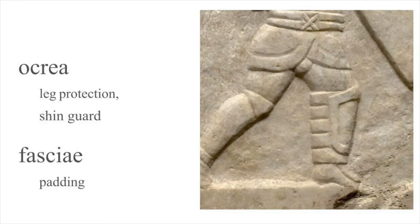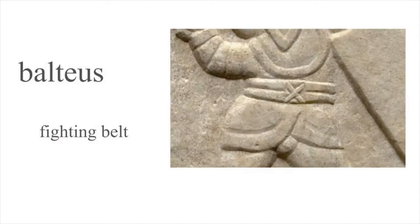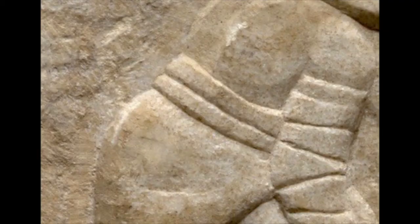Both fighters have a metal leg guard for their left leg, an ocrea, to protect their shin. The ocrea has padding underneath, fasciae. That's the provocator's ocrea; here's what you can see of the mermillo's, below his longer shield. We can also see the provocator's balteus, his leather fighting belt, and the back of the mermillo's balteus.